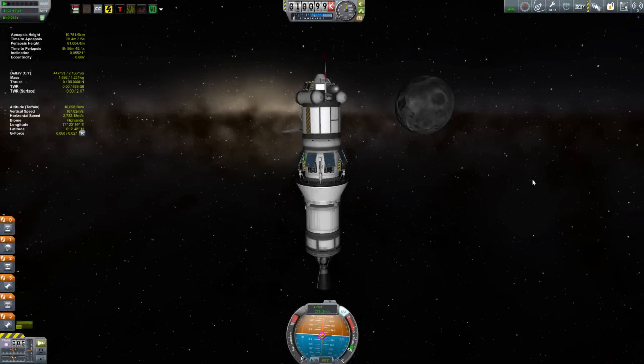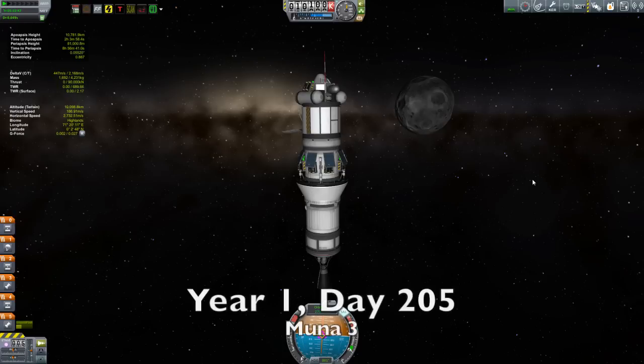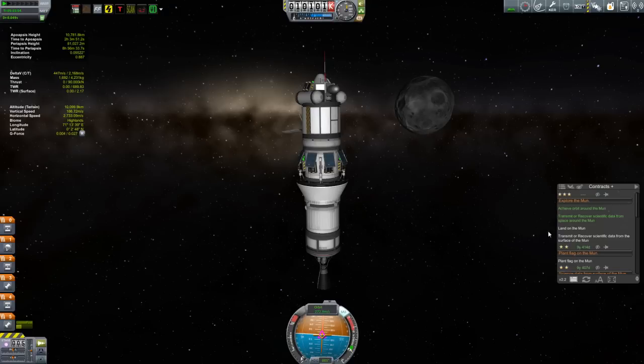Hi, my name is Mike Abin and welcome to episode 12 of my KSB campaign. And this here is Moona 3. You might recall last episode I launched Moona 3 and set it on a course for the moon, but then abandoned it and went on to do some other things while it made its way out there. The plan here is to land on the moon — this will be our first landing on a foreign body — and we'll be returning back to Kerbin with our science booty.